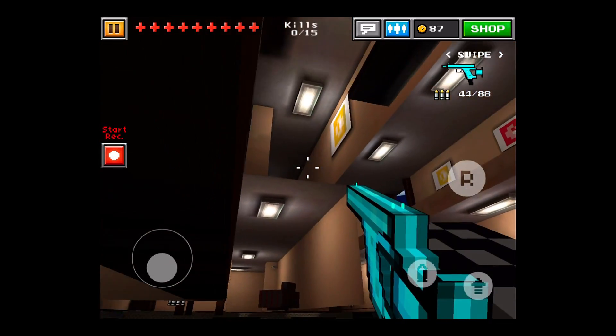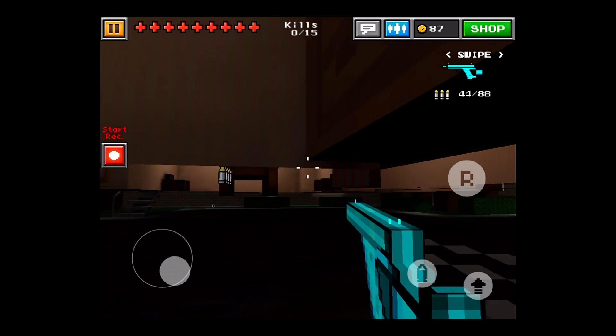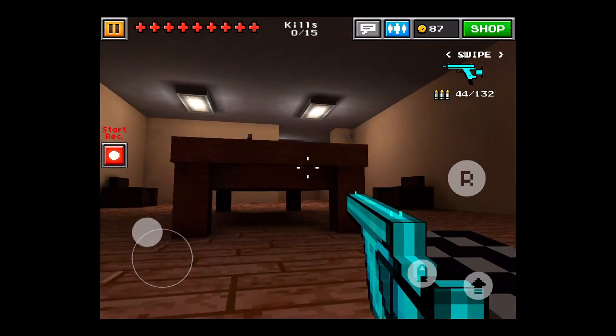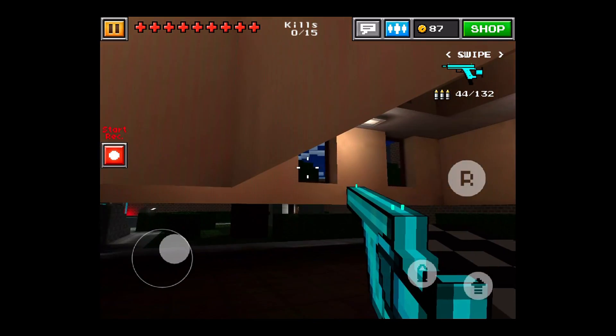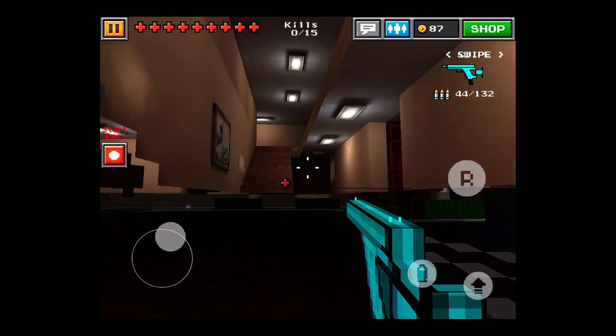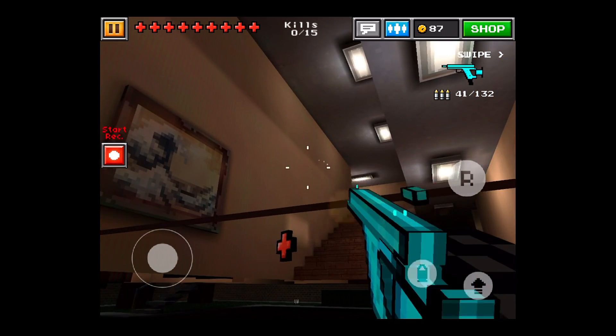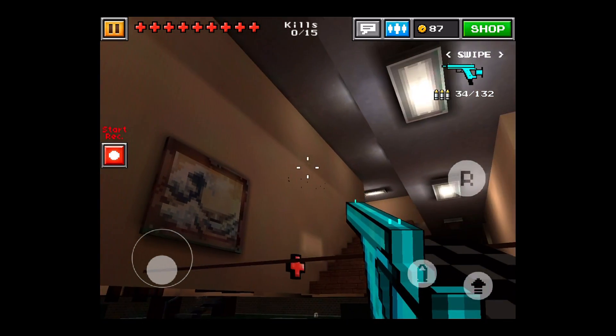Here we go — you're able to see everything: walking down the stairwell, the library. You can even grab ammo from in here, which is crazy. So there's no worry about running out. You're able to see people spawn and shoot anywhere inside the mansion through all the stairwells.